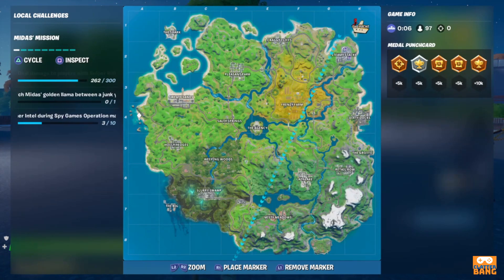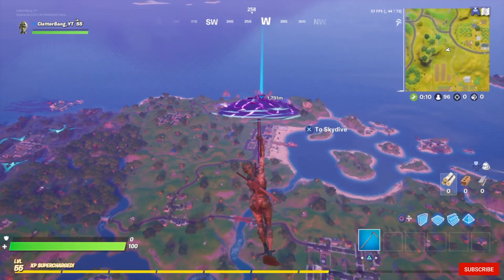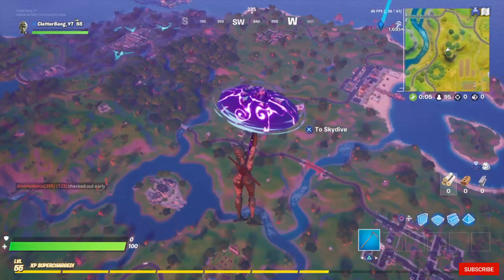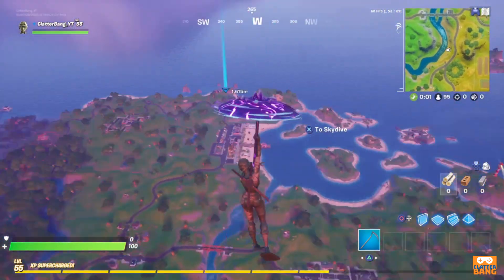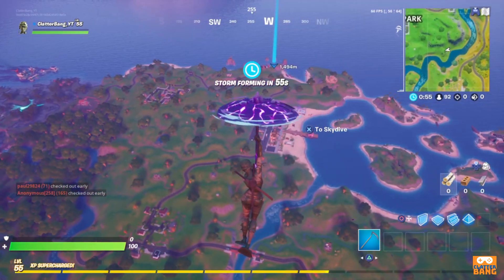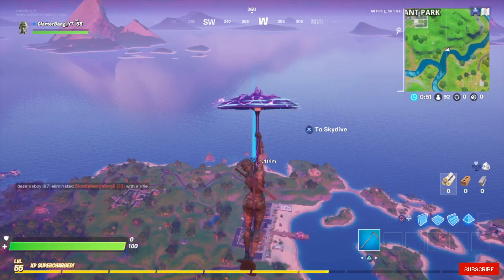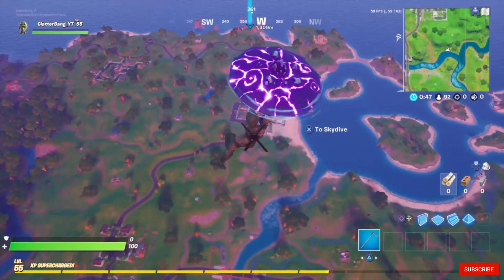First stop is around here. That's Sweaty Sands, that's Salty Springs, that's the agency in the middle and we're going west, we're going to the west end of the map. There's already 92 people — well 91 because it's including me.